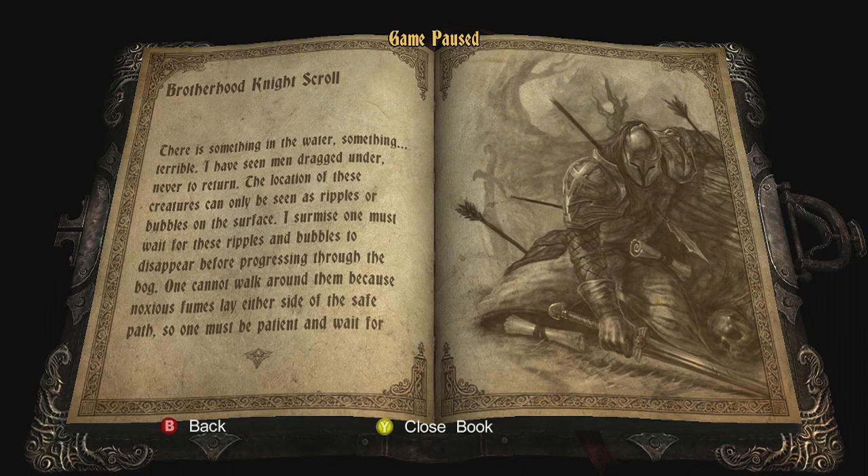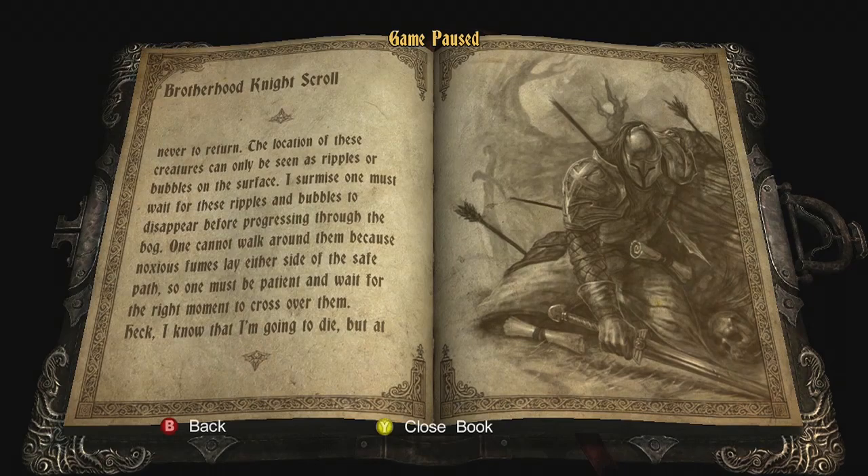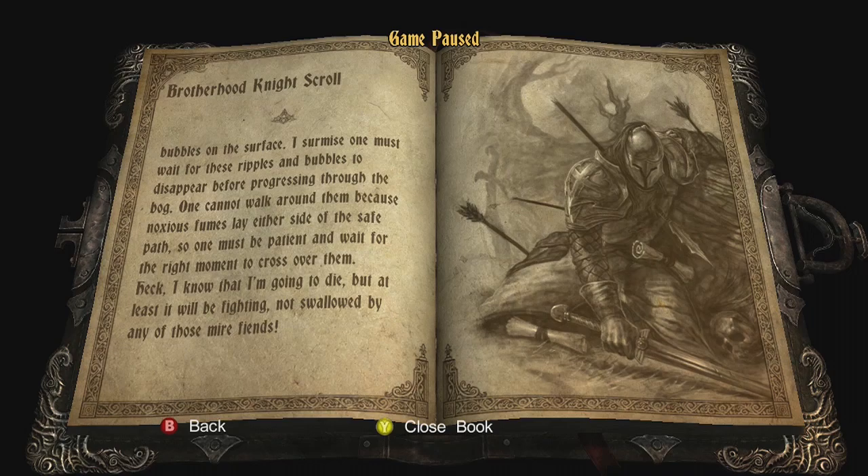There's something in the water. Something terrible. I have seen men dragged under, never to return. The location of these creatures can only be seen as ripples or bubbles on the surface. I surmise one must wait for these ripples and bubbles to disappear before progressing through the bog. One cannot walk around them because noxious fumes lay either side of the safe path, so one must be patient and wait for the right moment to cross over them.